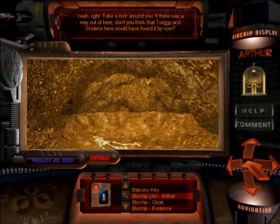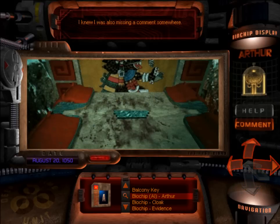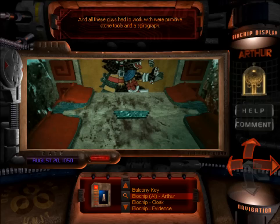Take a look around you. If there was a way out of here, don't you think that Twiggy and Skeletor here would have found it by now? No, look — this is definitely a trap. Looks like our only choice is to time jump out and try again. Hey, wow, nice work. Do you have any idea how difficult it is to carve stone? And all these guys had to work with were primitive stone tools and a spirograph.